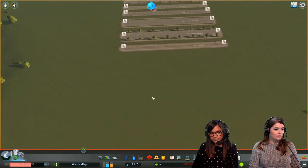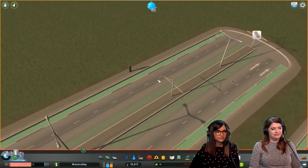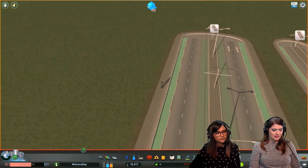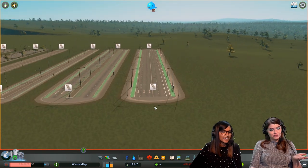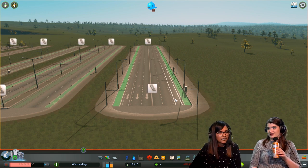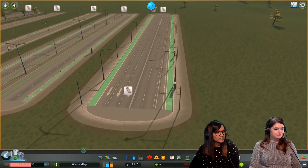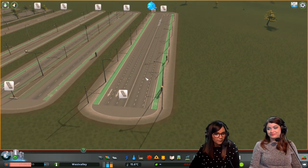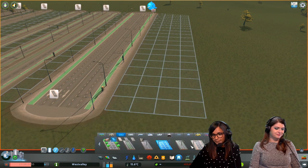If you have both Snowfall and After Dark, you get a combo tram and bike path road. It has gaps in the barrier between the bike path and the driving lane — it creates a little bit of safety without taking up too much space. You can deal with the lack of trees if you get the bike path.